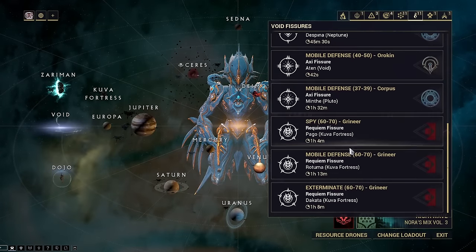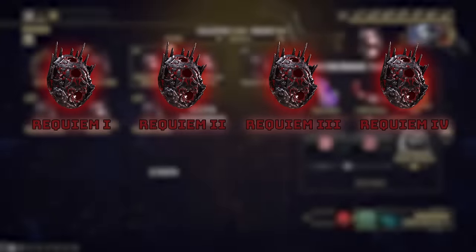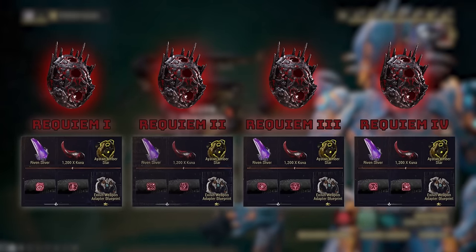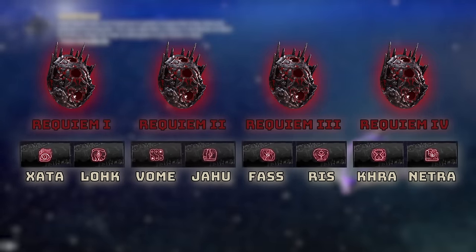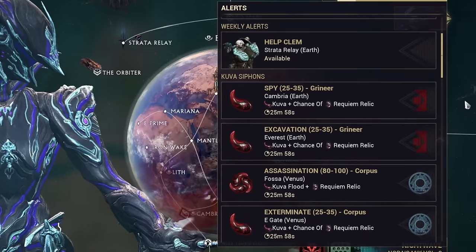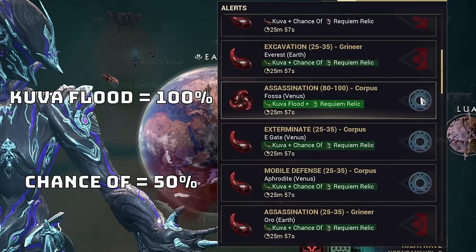To get Requiem mods, you must open Requiem Relics. There are a total of four Relics you can get, each with a chance to drop Requiem mods. You can do Kuva Siphon missions found in the Alert tab for a 50% chance for a random Relic, and Kuva Flood missions that guarantee a 100% chance for a random Relic. Alternatively, killing Thralls in Controlled Territories has a small chance to drop these Relics. Once you have a multitude of Relics, you can start cracking them open under the Void Fissures tab in the Requiem Fissure missions.